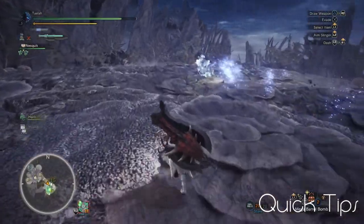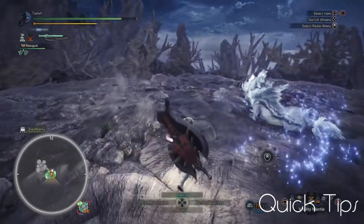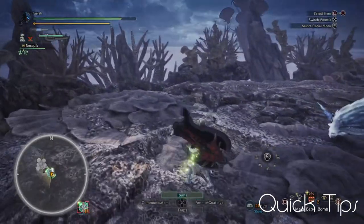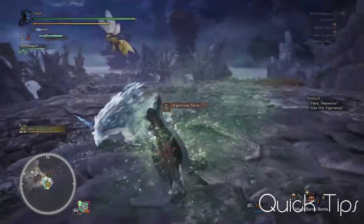Kiran doesn't have a nest, but it does rest in area 15. You can head up here after it falls asleep to place barrel bombs for free damage. As a reminder, blast damage does break monster parts, so you can use this time to place down several bombs to break Kiran's horn.